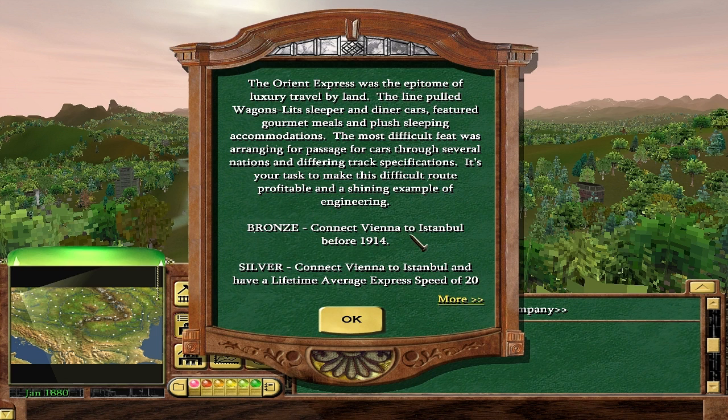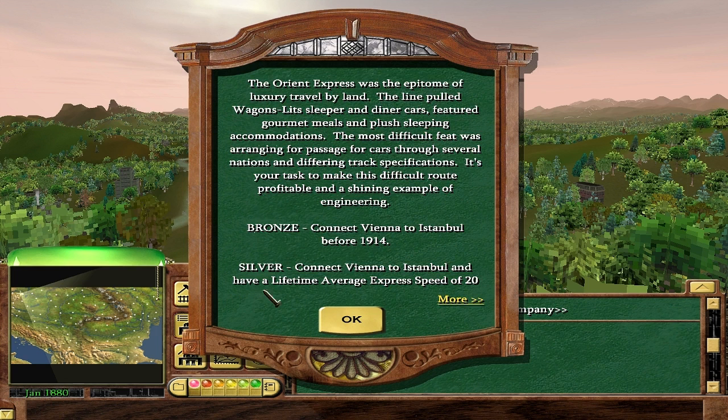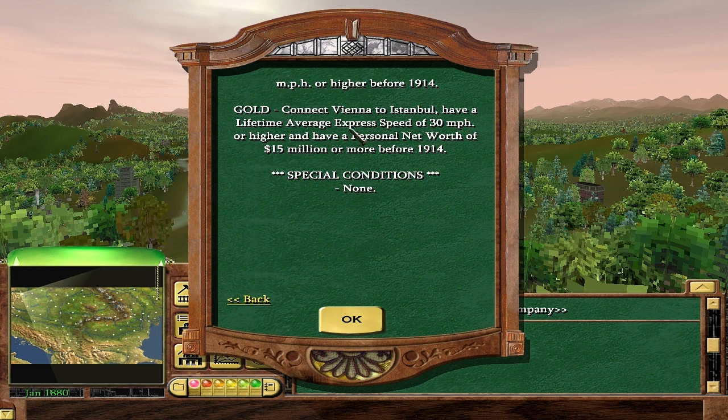Vienna to Istanbul — heading east. We want an overall good speed of 20 miles per hour or higher, and we've got 34 years. Got to keep speed a little bit faster than usual. I often average more like 15 or 16 in general, so I'm going to have to be careful. And for gold, we need 30 miles per hour — that's really quick. Also got to play the stocks a little bit, and I can do unconnected track if I want.